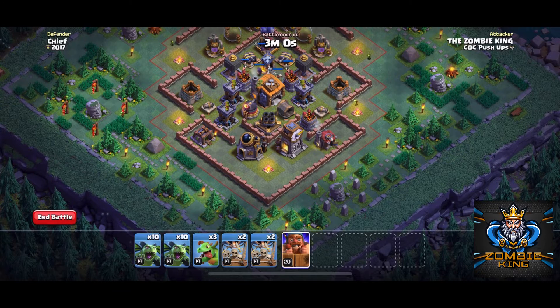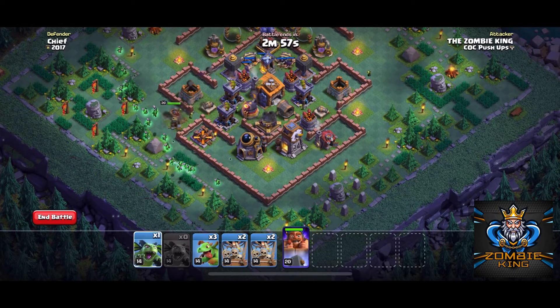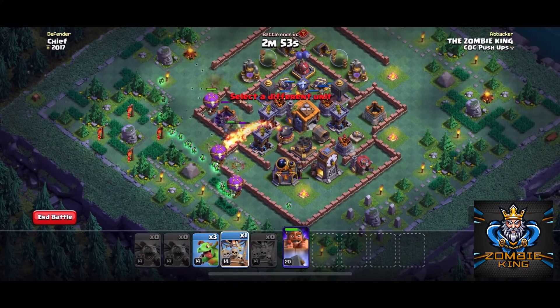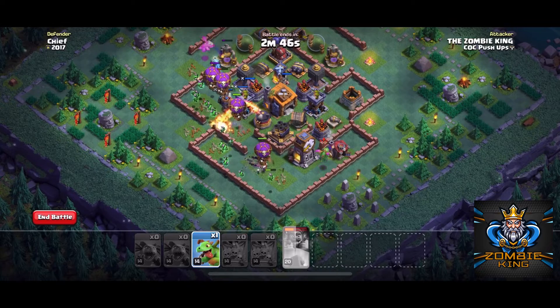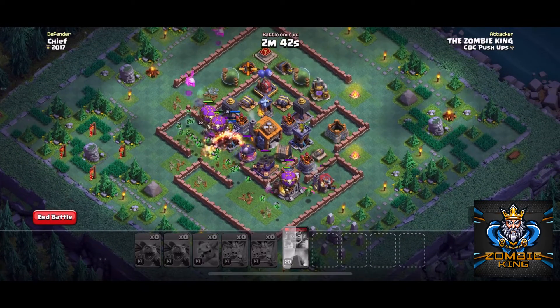We're going to put our battle machine right there on the army camp, put our minions out, and then put our balloons out to tank for the minions. Then we're going to put a baby dragon up top and a baby dragon down on the bottom, just to kind of help with the funnel and keep them going where they need to go.